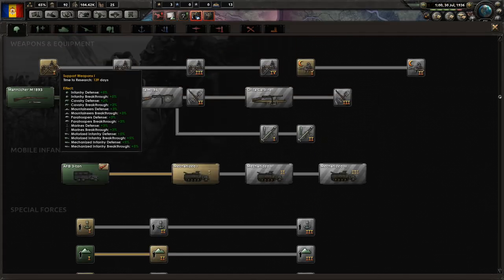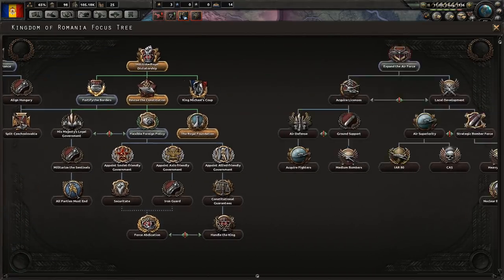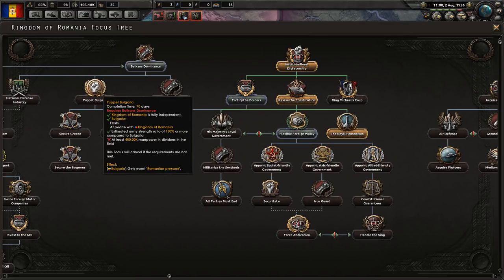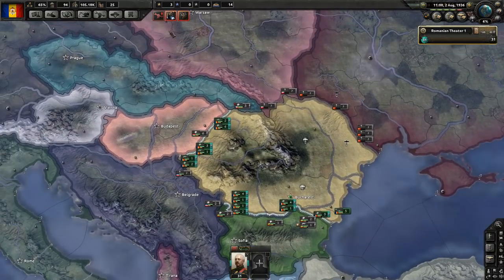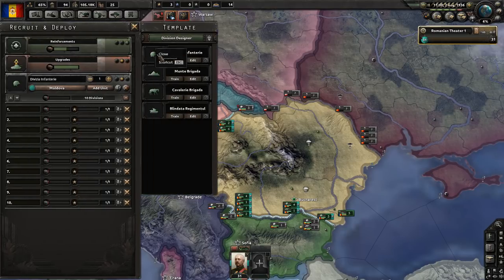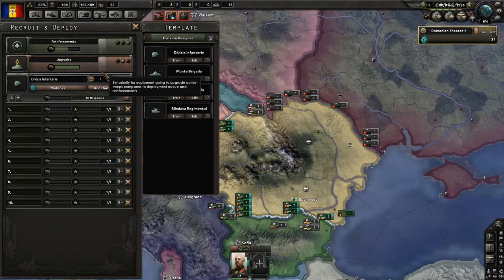First we're going to go ahead and grab the support weapons, since we know we're going to need that no matter what - just a stat increase for all infantry across the board. Now is probably the point where we want to start going toward Balkan dominance and get ready to move against Bulgaria and Hungary. Right now we still have only 250,000 people in the field, but we are working on training up some more if we can get a bit more equipment. We're missing a lot of infantry equipment, artillery, and support equipment.